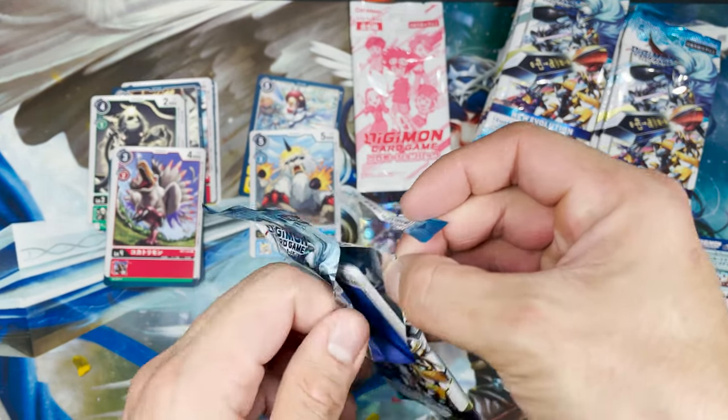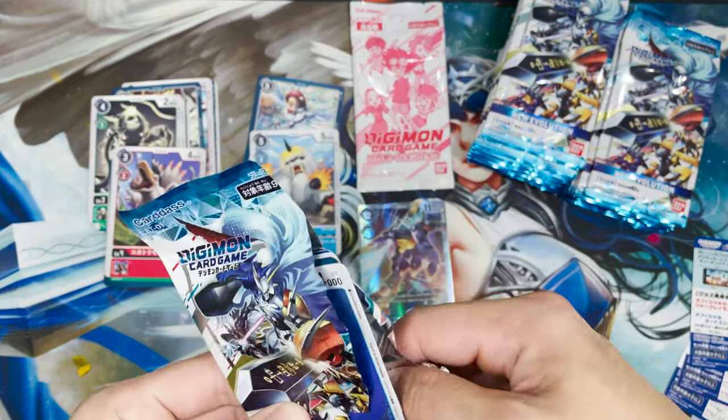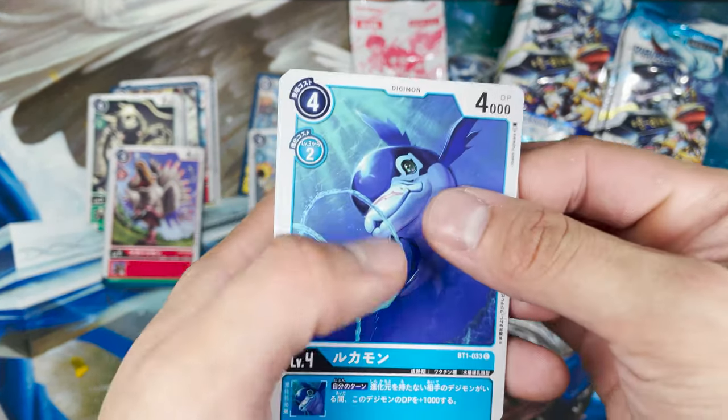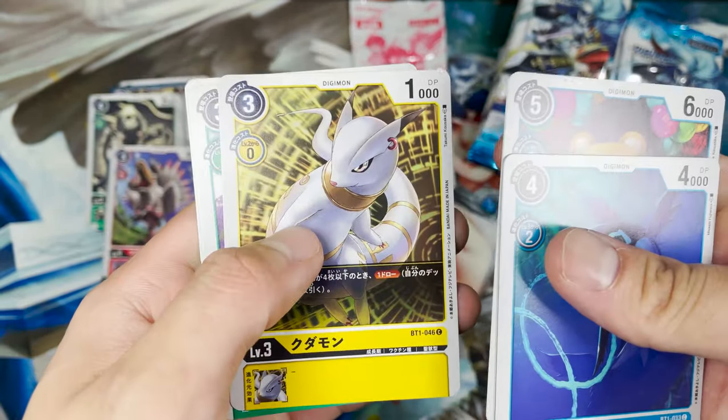I know that the big chase card in this set is the OmegaMon — that's like the Super Saiyan combination between WarGreyMon and GarureMon. Okay, dolphin. Some dragon, some teddy bear.